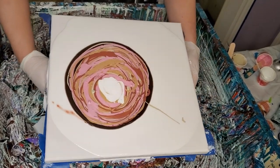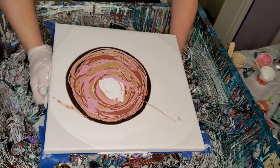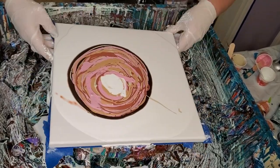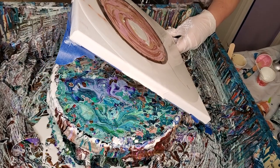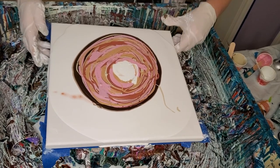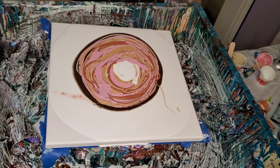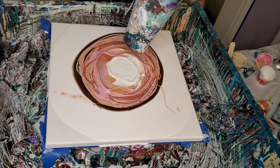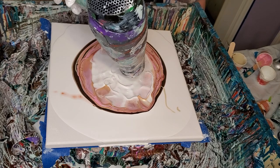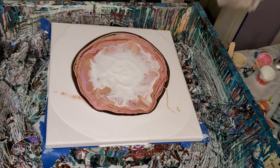Now let me see if I can figure out why this is not turning. There we go — I think I broke it free. Let's try to get that back in the center, because that seems to be sort of critical. The times when it's off center, it just kind of screws the whole thing up. And we're not going to blow this very much — just a little bit. I just mainly want to blow the cell activator out and then let it come back in.